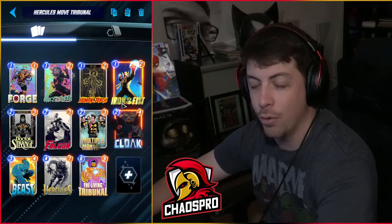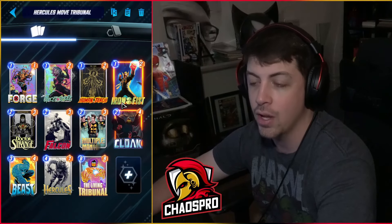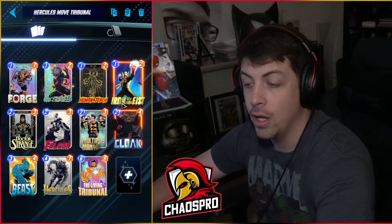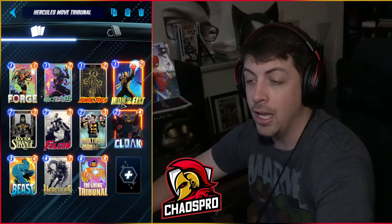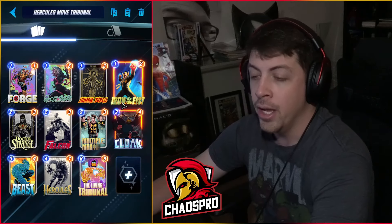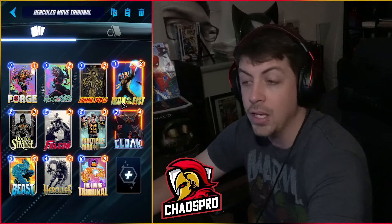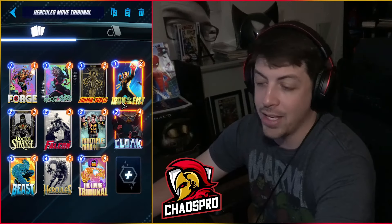Last on the list is our iconic Hercules Move/Tribunal deck. This one uses Grandmaster to re-trigger cards like Iron Fist, Ghost-Spider, Dr. Strange, Falcon, or Beast, which can really benefit from Grandmaster reactivating their abilities — moving cards onto Hercules, getting another move effect, or putting them back in hand. You can trade out Forge for Hulkbuster, or remove Falcon and add Grandmaster in hopes of hitting Beast.